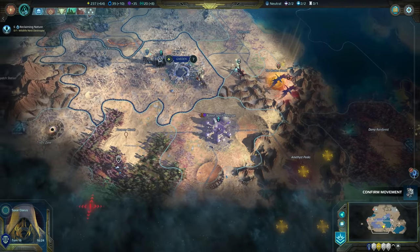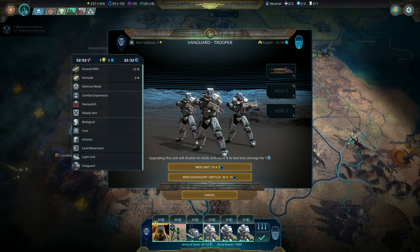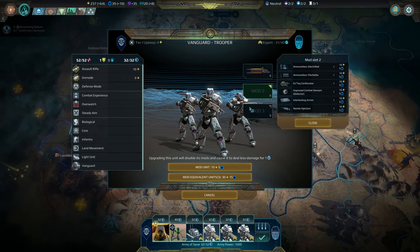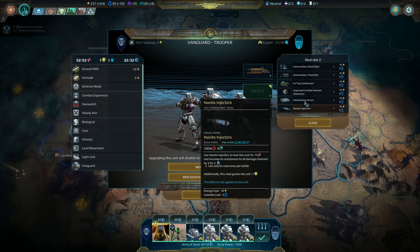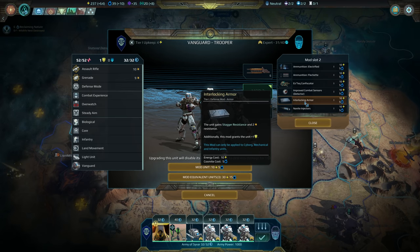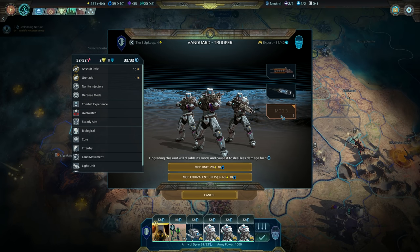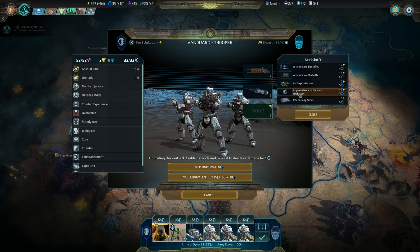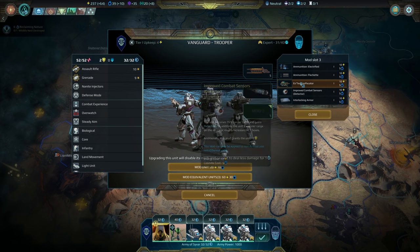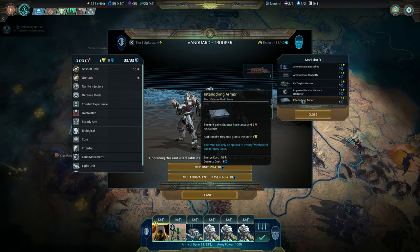There are our rail accelerators — do we have the cosmite to mod our three troopers with some stuff? We can mod them with that. We can get one more mod — nanite or interlocking. Nanite — the heal is so good. What else would I put on them? Probably just interlocking. This is also good: 15% harder to hit. Stagger resist is a big deal. Could get this for a bit more damage and some bleed — I'd rather they be survivable.